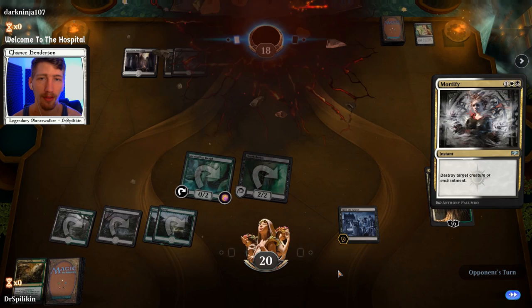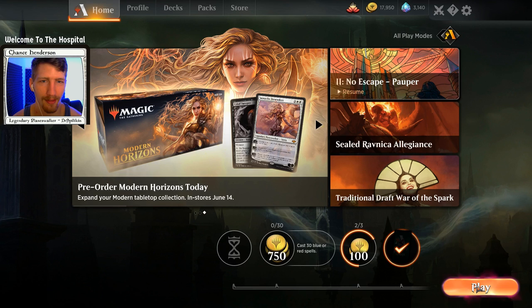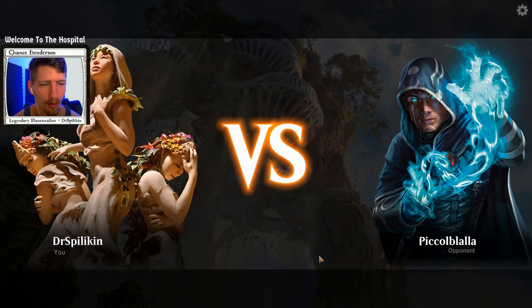Dark Ninja just scoops — I don't really blame them. I have the Vraska emblem and a creature to attack with, so that's GG. That's going to do it for game one. My point there about half the magic community — half the people in Magic are really cool, and the other half are so serious they don't know what fun is. I try to have fun with the game as opposed to just being serious. On into game two.